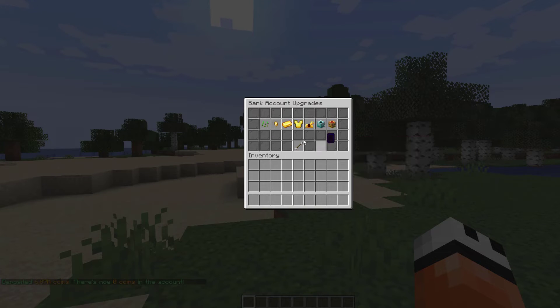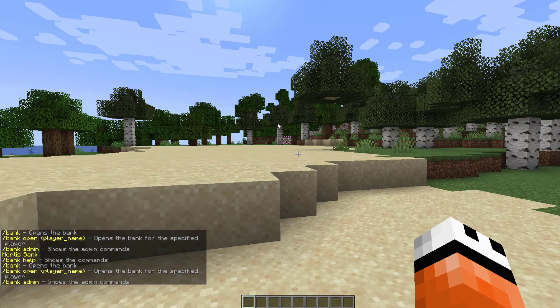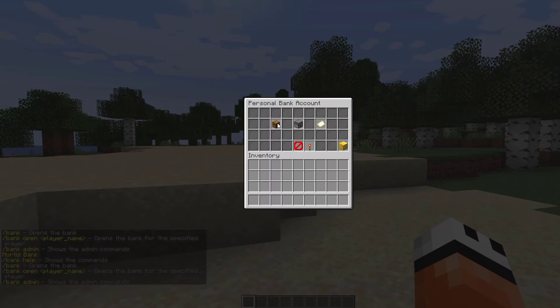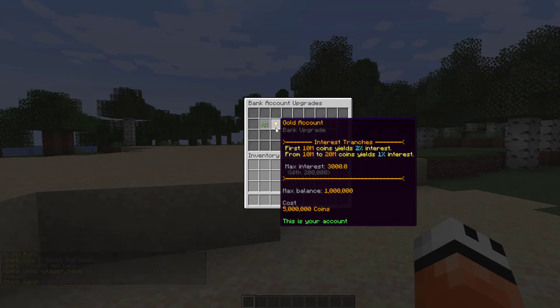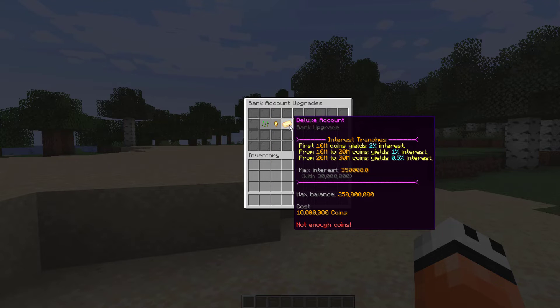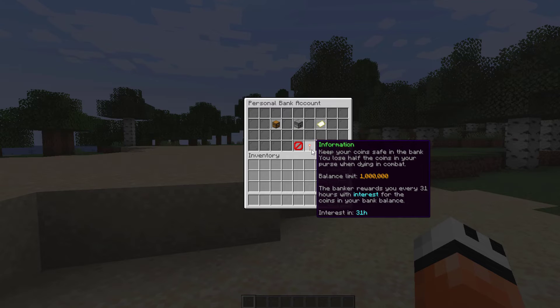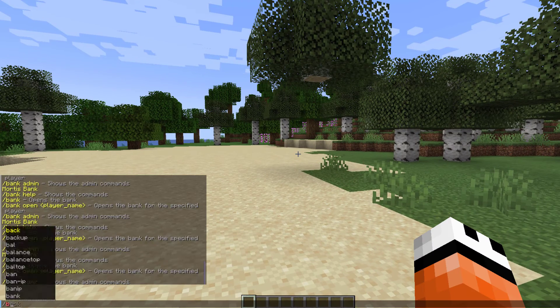Let's take everything out and go back into bank, then go to upgrades and click to upgrade. Now if we hit /bank and go into bank upgrades you can see we are in the gold account. If we go back to starter it says 'you have a better one', and obviously we don't have enough coins for the next one. If we go to information it says 'keep your coins safe in the bank - you lose half the coins in your purse when dying in combat', so that's another beneficial reason to keep money in your bank account, plus you get interest.